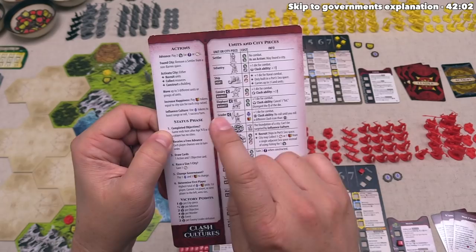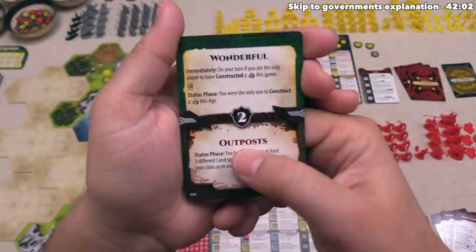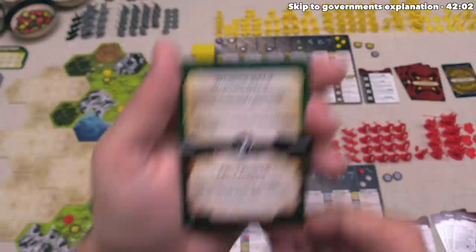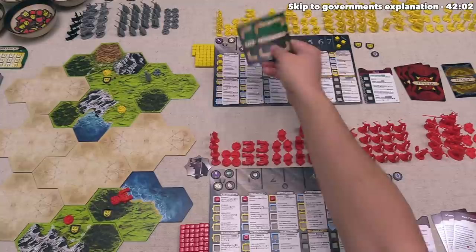The very first step allows players in turn order to complete objectives. Our objective is Wonderful or Outpost, and it has a status phase option for both. If at this point we were the only player to construct a wonder during the previous age, we would achieve Wonderful. The other option says if at this moment we had armies in at least three different land spaces not adjacent to any of our cities or in-cities, we would achieve Outposts. Obviously we have not achieved either of these, so we keep this in our area. The Celt player has two objectives, and despite having two options, they have not achieved either yet, so no one is going to be claiming an objective.